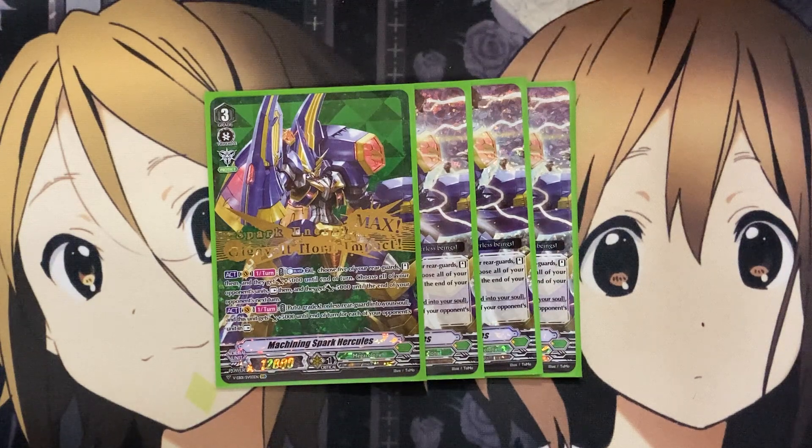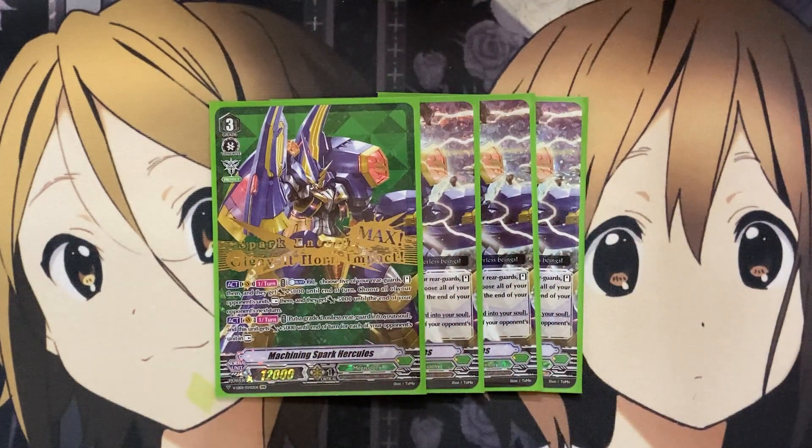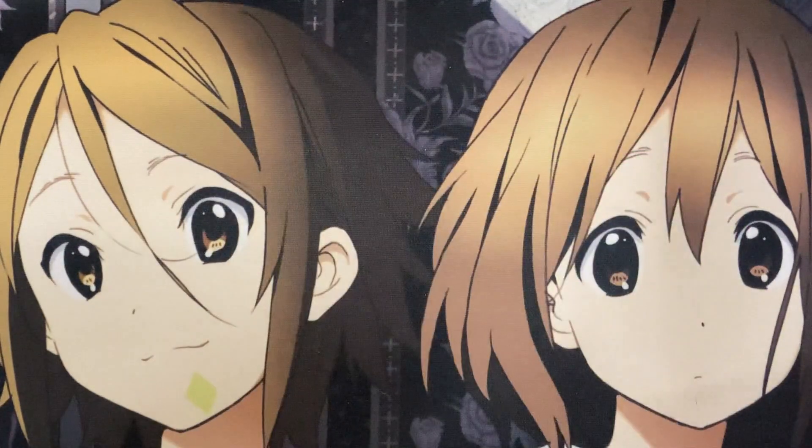And on Vanguard, once per turn, put a grade 2 or less rearguard into your soul, and this unit gets plus 5,000 power until end of turn for each of your opponent's rest units. With this, you have the power boost to hit over your opponent's Vanguard after it took the blow of being lowered in power. Being able to boost this card up so it might not even need boost power from your other cards makes it that much better as your go-to boss monster in the deck.